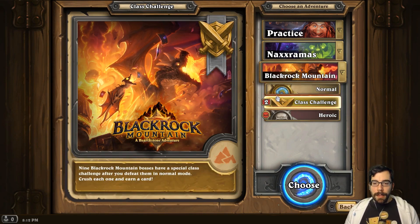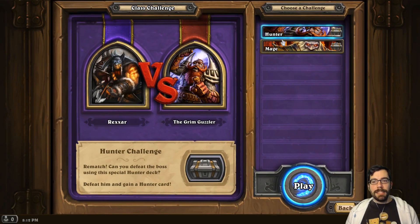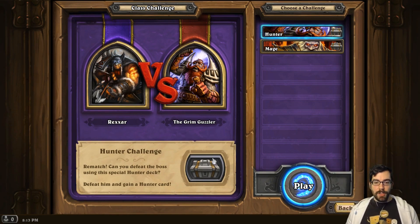So what they do in the Blackrock Mountain expansion is give you two classes, and you play with a set deck they provide — which I think is cool. You try to beat a specific boss. In this case it's a rematch against the Grim Guzzler. I was playing as mage last time and I beat him, so now let's see how I do with their version of a hunter deck.